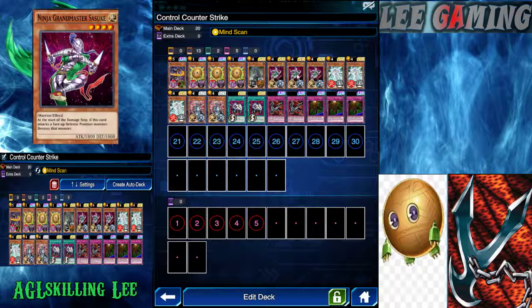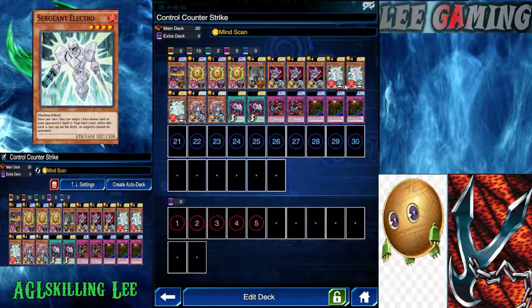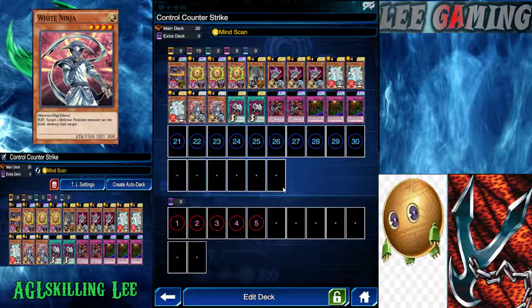I have three Grand Ninja Grandmaster Sasuke — at the start of the damage step, if this card attacks a face-up defense position monster, it destroys that monster. This deck makes opponent monsters go into defense position, so Sasuke capitalizes on that. I also have three Sergeant Electro to control the back row, pinpointing any back row card I want. For survival, we have two White Ninja: target one defense position monster on the field and destroy it — a quick effect regardless of whether it's face-up or face-down.